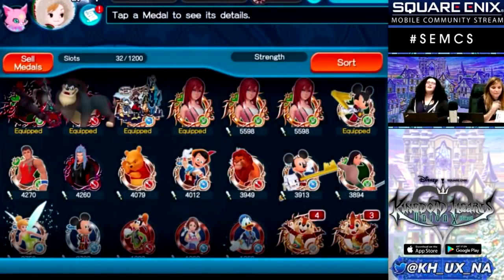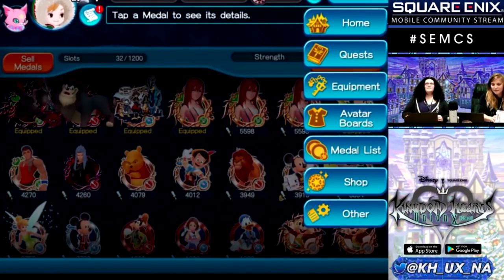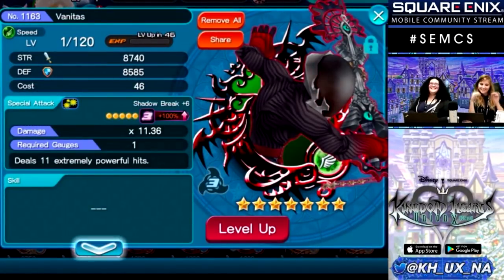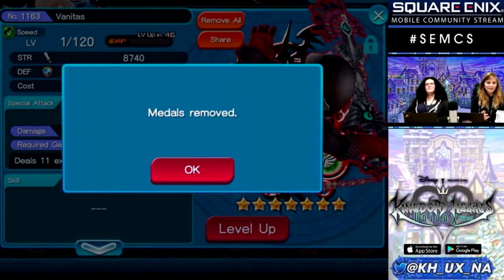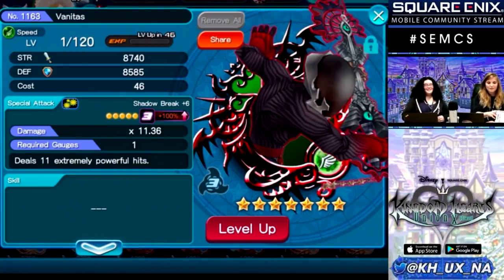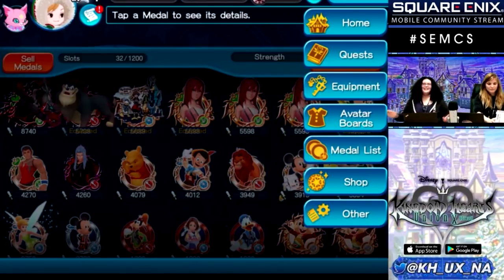What I'm particularly happy about is the metal unequip feature. I'm one of those people who'll put a medal on a keyblade's third slot without remembering, then search through all my keyblades to unequip it. So you go to the metal list, click on the medal, and click 'Remove All.' It'll ask which keyblades you want to remove it from — press confirm and you're done. We want to make sure features you guys requested for a while were implemented. All feedback is welcome — if you like it or can't stand it, let us know.